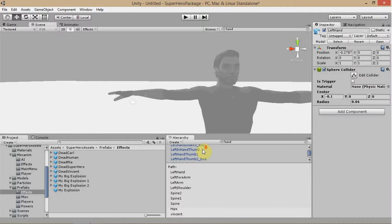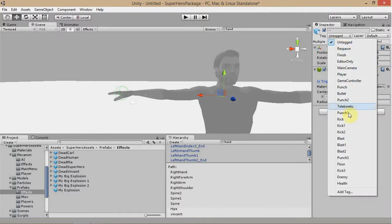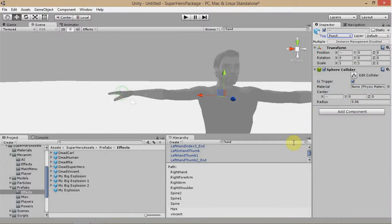If you deselected one of them, just select them both. Set those as triggers. And just like we selected the health script with no number, we're going to set that to 'punch' with no number after. I'll explain those more in a different video. So that is our punch set up now.